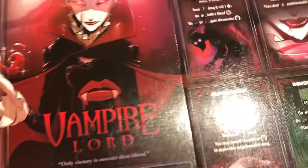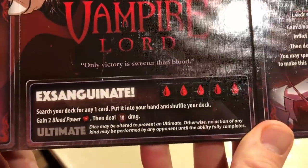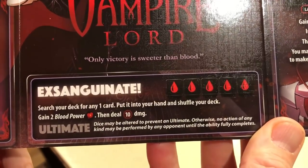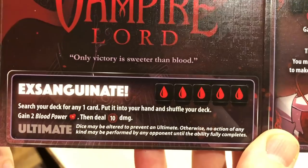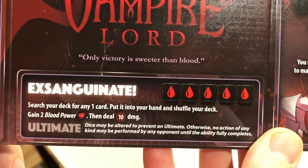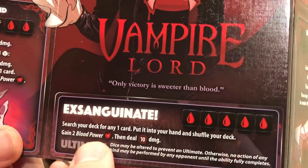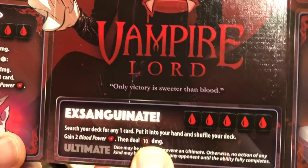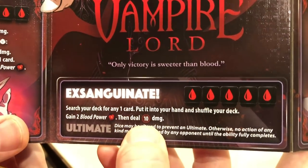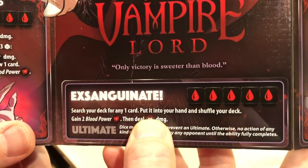Her ultimate: search your deck for any one card, put it into your hand, and shuffle your deck — it's amazing. Gain two Blood Power, then deal 10 damage. The damage output alone isn't huge, but if you combo it with the four-token heal it can be devastating. And if you hit it without having used your Twice as Wild, you can search your deck to draw that card — incredibly strong.